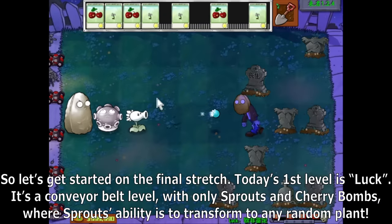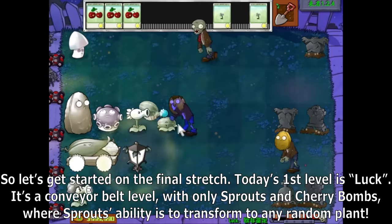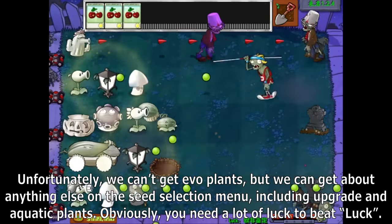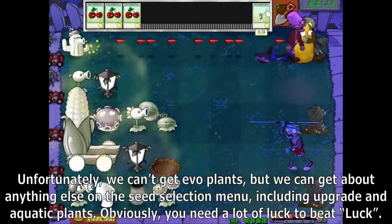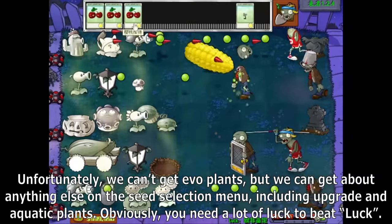Today's first level is Luck. It's a conveyor belt level with only Sprouts and Cherry Bombs, where Sprouts' ability is to transform to any random plant. Unfortunately, we can't get evil plants, but we can get about anything else on the seed selection menu, including upgrade and aquatic plants. Obviously, you need a lot of luck to beat Luck.